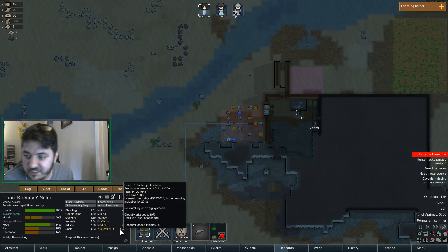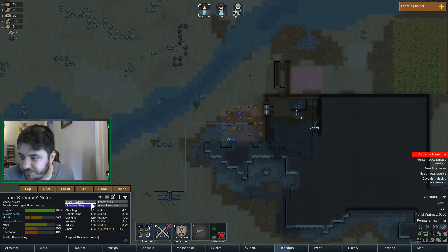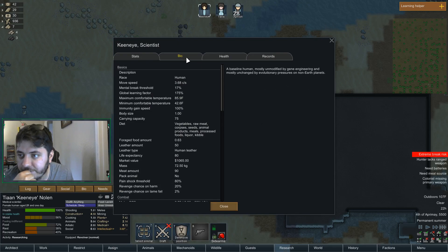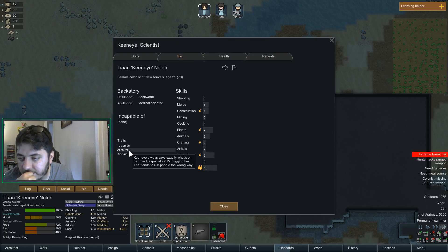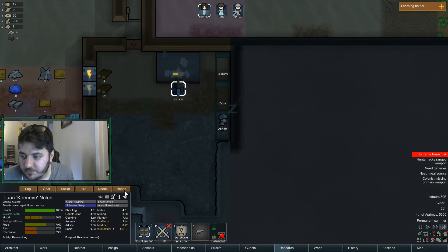Way faster, but because it's super hot in here it's getting bad. Global work speed is only 80% — feels like it should be better than that. Did I put a negative on you that affects that? No. Hmm, I wonder why.